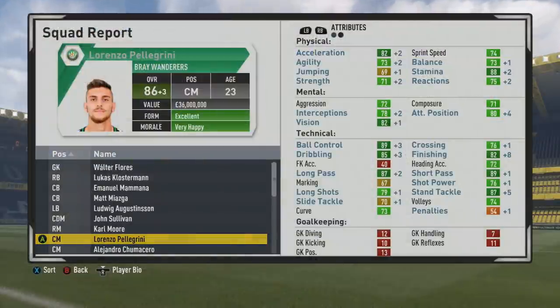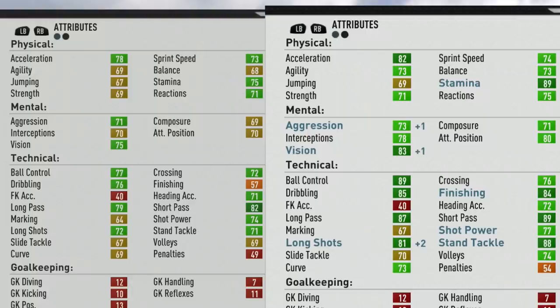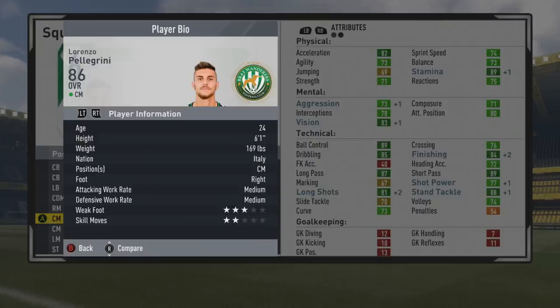He actually reaches 86 overall at age 23, so within the end of the fourth season he's already hit his potential without training — very solid. There's some better physical stats growth other than stamina — strength going up a bit, a little more acceleration, and better balance. Now at 86 overall age 24, with more improvements to long shots, stand tackle, finishing, long shot power, vision, and aggression. Stamina went up a lot in physical stats, and technically ball control, dribbling, finishing, passing, stand tackle, and long shots had the biggest growth.